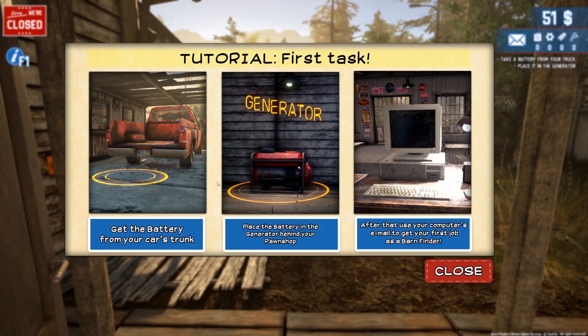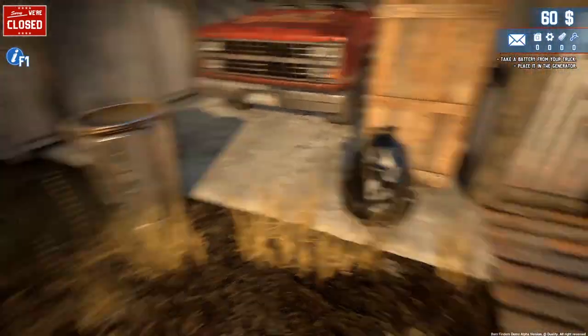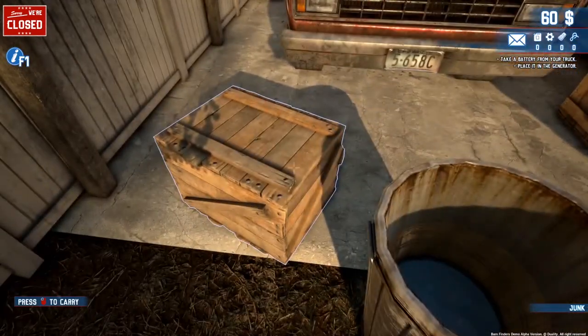Tutorial, first task: get the battery from your car's trunk, place the battery in the generator of your pawn shop, and use the computer. We can do that. Oh, there's the truck here. More trash — getting a couple dollars for our trash there. That'd be nice.